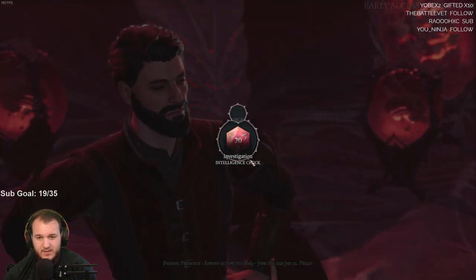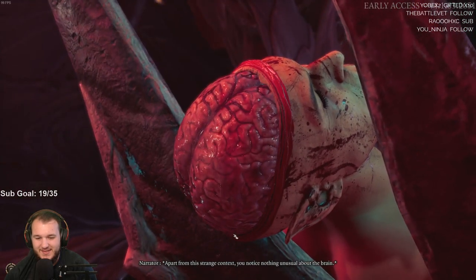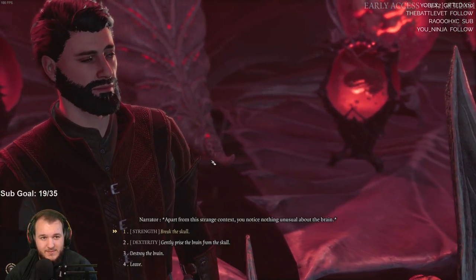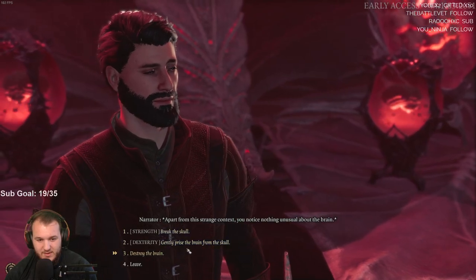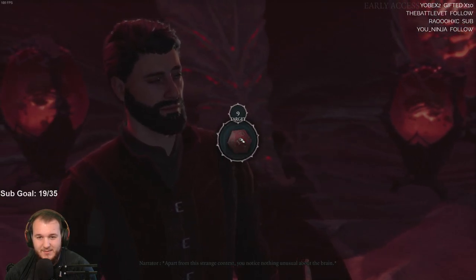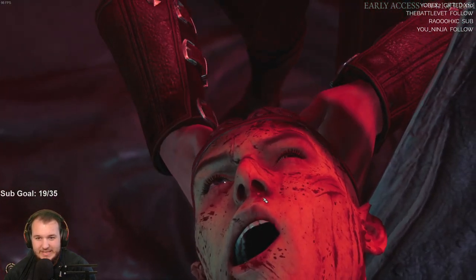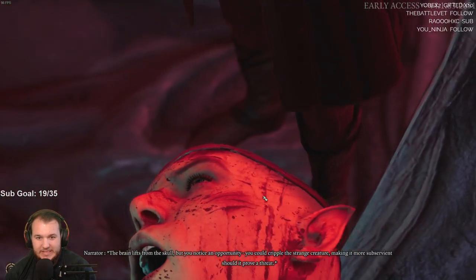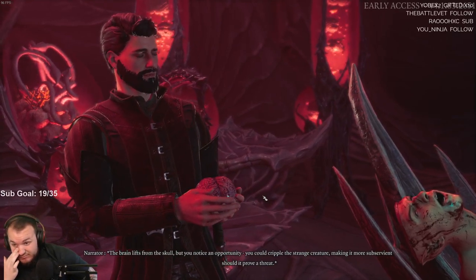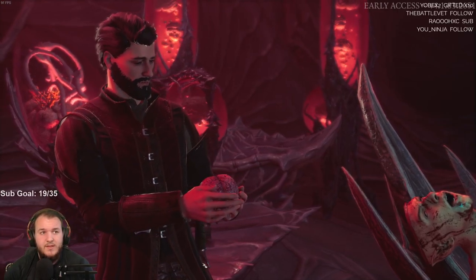Come on, give me an eight — two. I always roll a two. Apart from this strange context, you notice nothing unusual about the brain. Break the skull, gently pry the brain from the skull. Target nine — 14! Success. The brain lifts from the skull, but you notice an opportunity. You could cripple the strange creature, making it more subservient should it prove a threat. Mutilate the brain, or spare the creature — spare it for now.